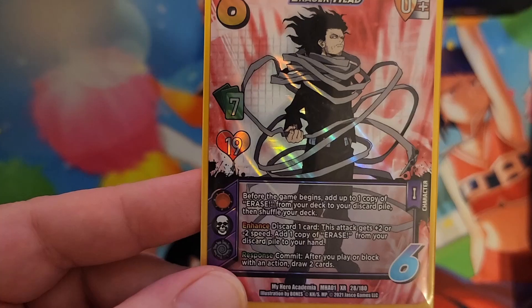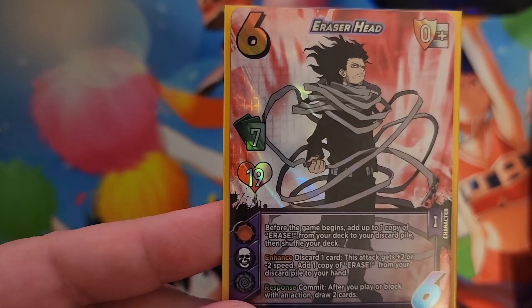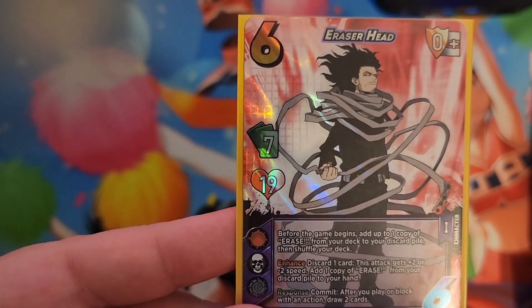The first thing is, with a seven hand and 19 health, if we're playing a small enough deck, we should see plenty of attacks. But the thing is that you have access to Erase straight away.